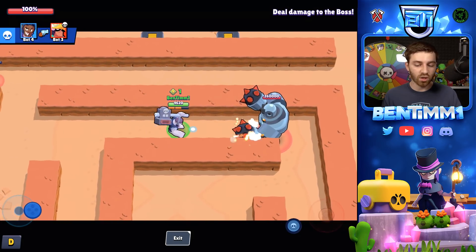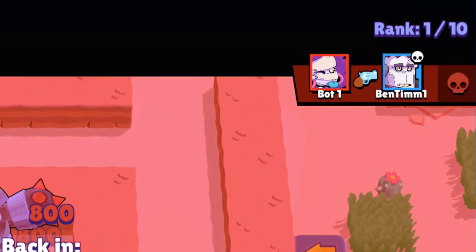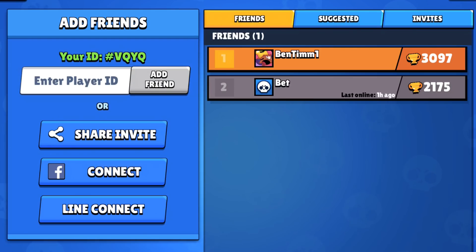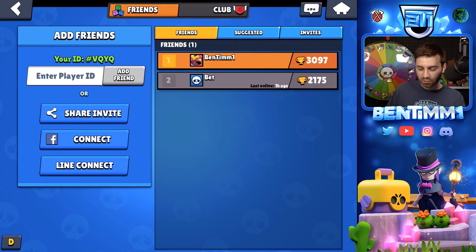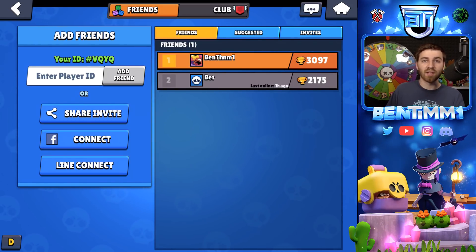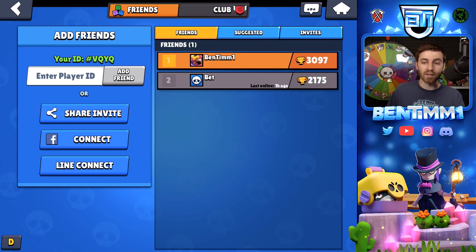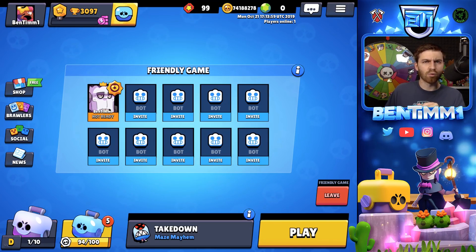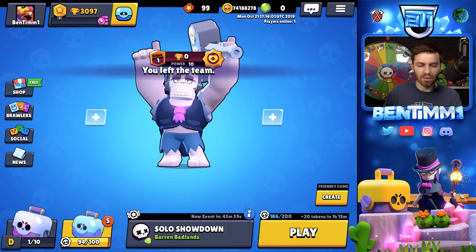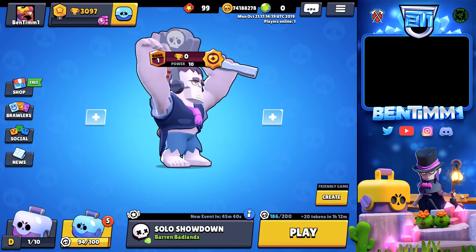In Lone Star and Takedown, it now shows your place — like first out of 10. You can now add a friend by entering their player ID. They also added profanity filtering for chats, which is big for the younger audience. The game room change from last update — where only the room leader could invite players — has been reverted, so now anyone can invite. The friendly game room mode selection now also remembers the previously selected game mode.